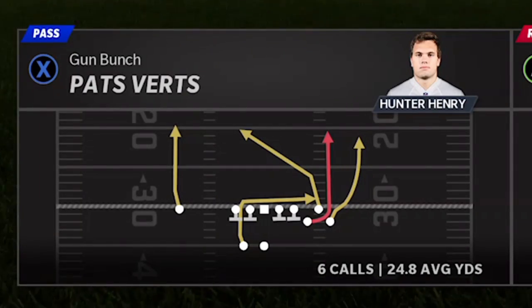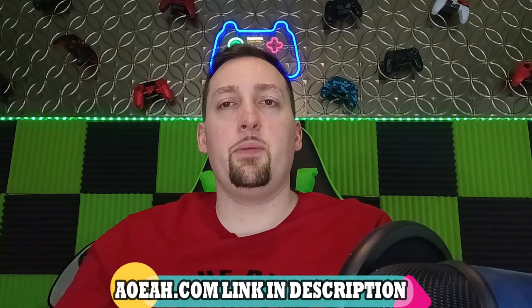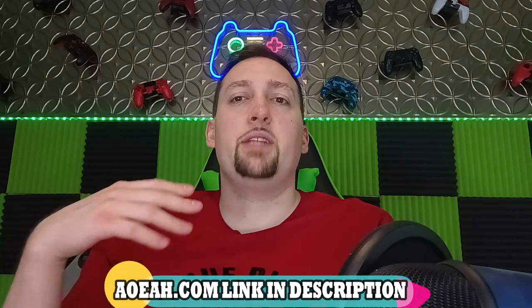This video is brought to you by my coin sponsors at AOEAH.com. If you want to get your MUT team up and help this channel at the same time, check them out — link in the description. Use discount code MONEY for 3% off, which is always the cheapest coins on the market. They also have a promotion right now where you can use discount code EMAIL and get 6% off anything on their website.